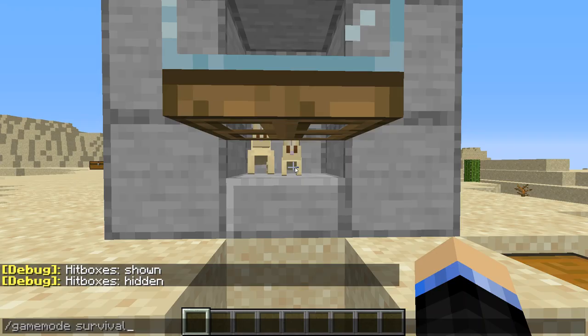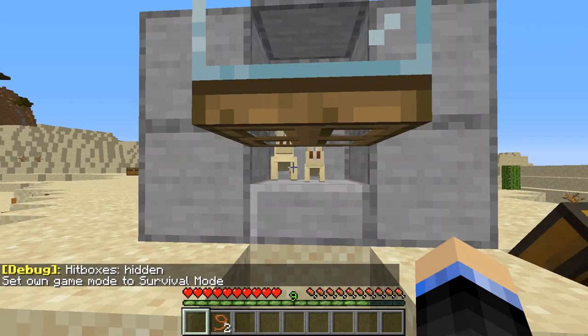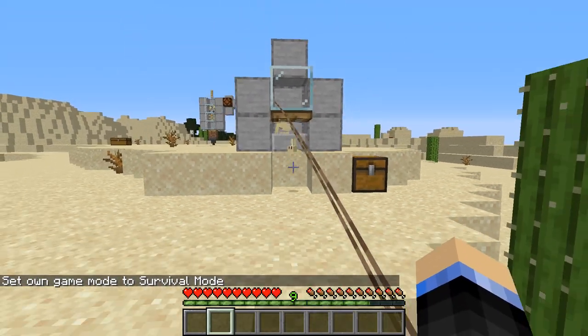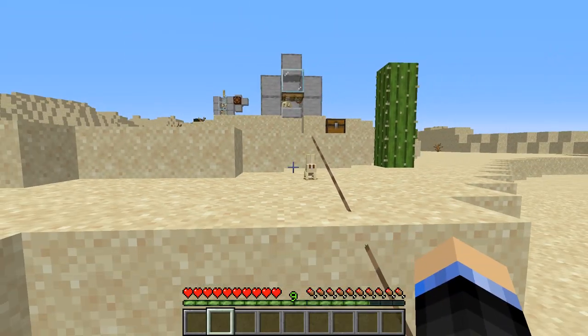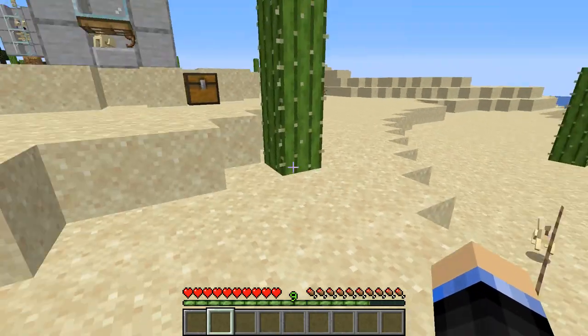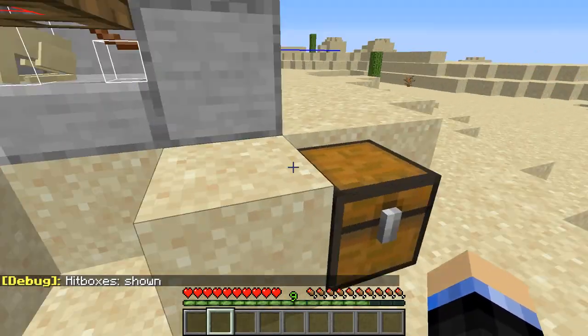I'm going to show you how that works by switching over to survival, grabbing these leads, and you can see if I put a lead on both of them, I try and pull them through — you can see that the baby does actually fit through, and you're not going to let me let go. That's fine, you can stay with me.